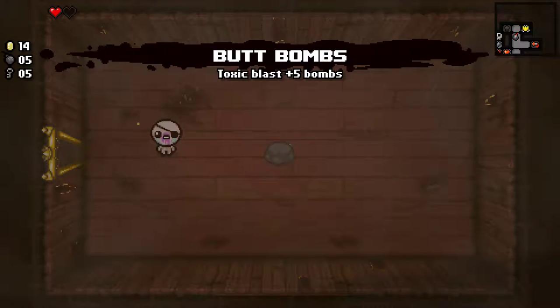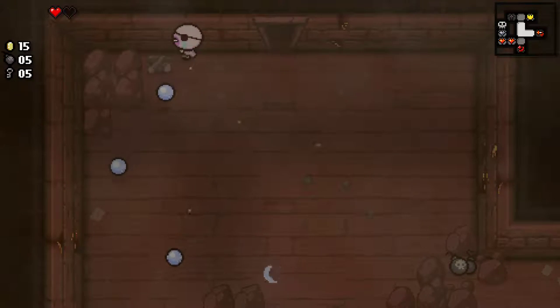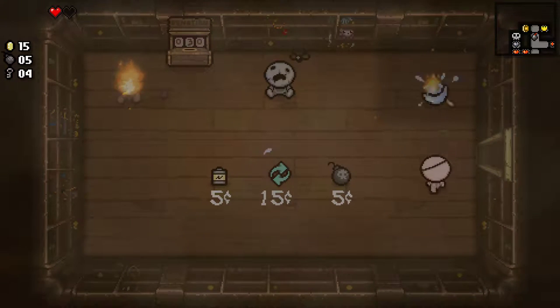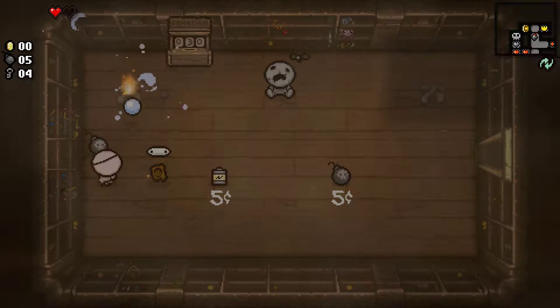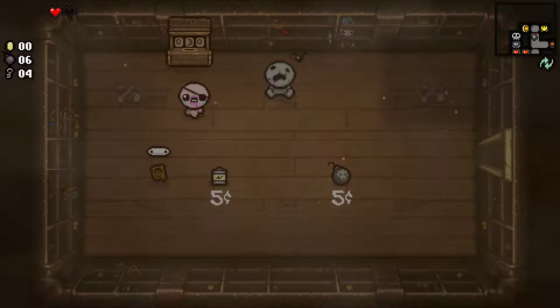Butt Bombs — Toxic Blast plus five bombs. We'll take the five bombs. Let's go into the shop real quick and see what there is. Restock — okay, this is a good item, never-ending stores. I think we might have gotten it last time. It makes it so you always get more items — so if I bought a bomb, I'd get another one back.